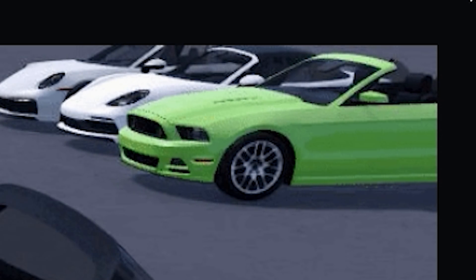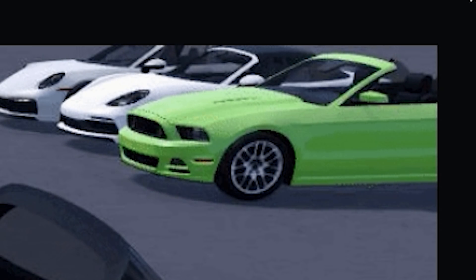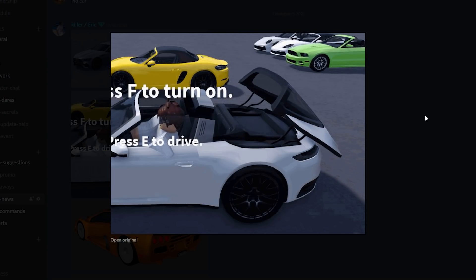The convertible Mustang is right there in the background, and I'm pretty sure it is coming in this next update. Just keep watching throughout the video — I'll talk more into detail about that later. As you can see, we got a roof animation. Very beautiful.